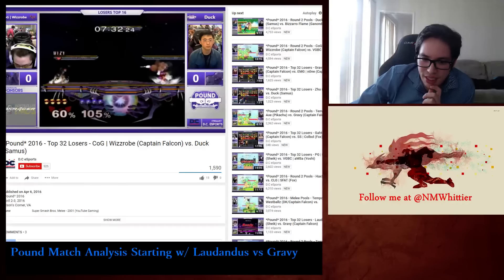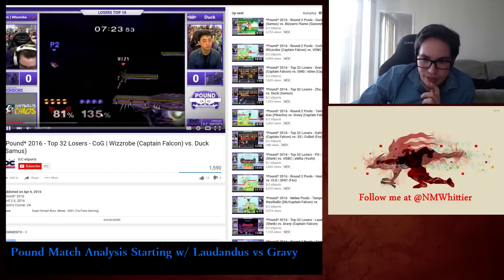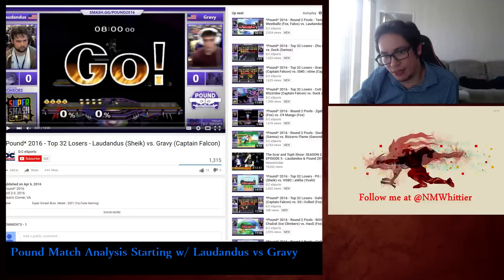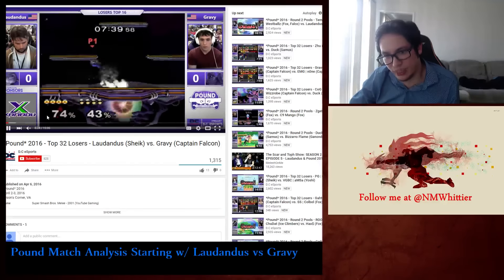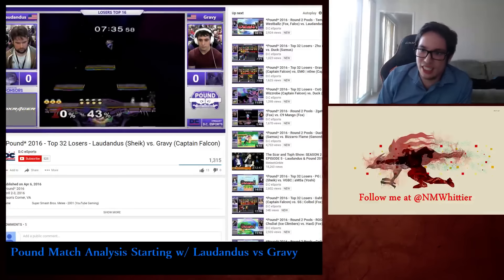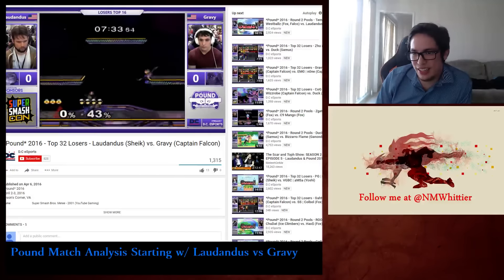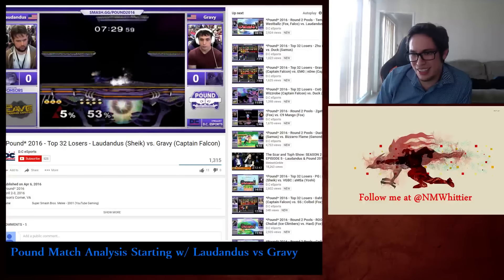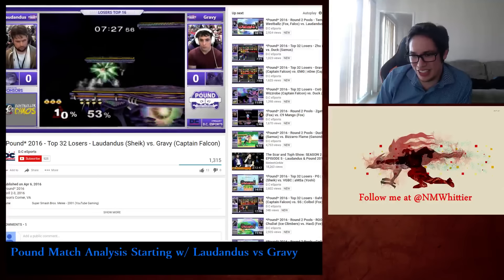In general, Falcon players are not good at crouch canceling, which is an extremely powerful tool against Sheik. It's really good because pretty much almost anything she does, if you crouch cancel, you can grab.